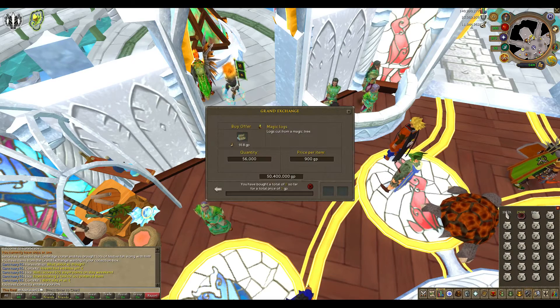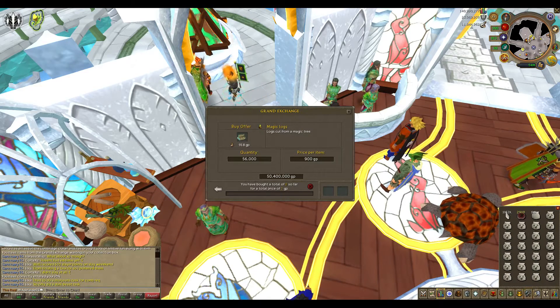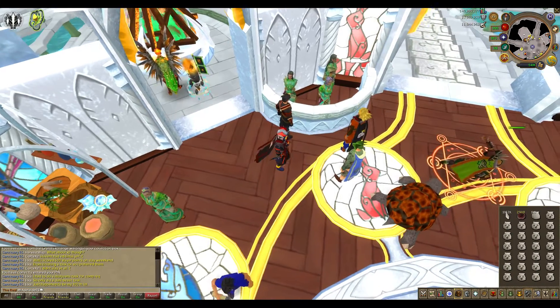56k of just cutting 28 at a time and then banking them and then reselling them. Magic logs are 922 GP. I'm buying a bit under, see if it eventually buys, if not I'll change it. And then the shield bow sells for 880 GP, the cut shield bow. So losing 20 GP, which on 56k I'm not sure how much it is, but it's only a couple mil, so it's fine.